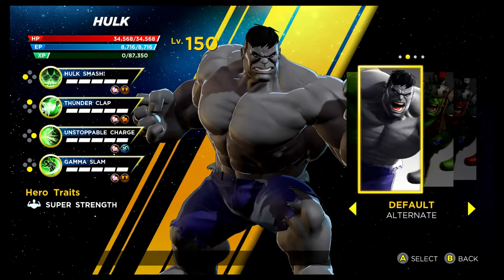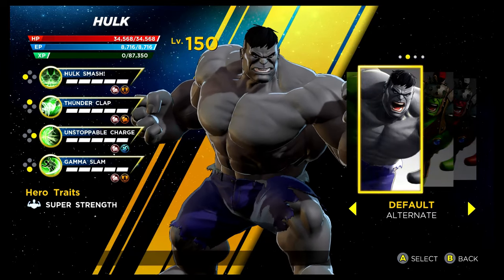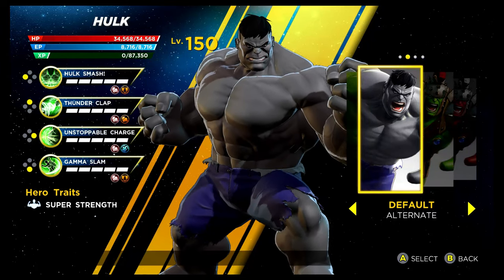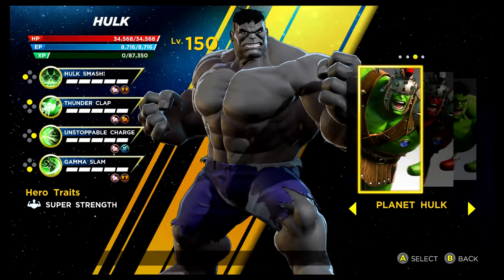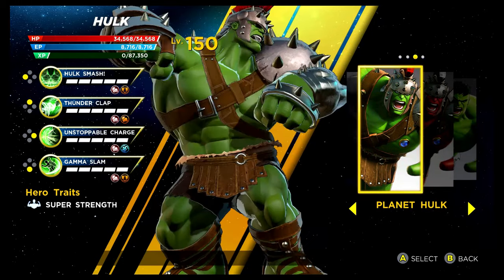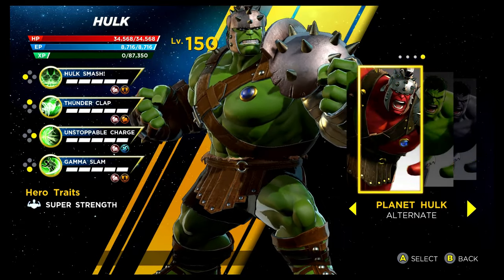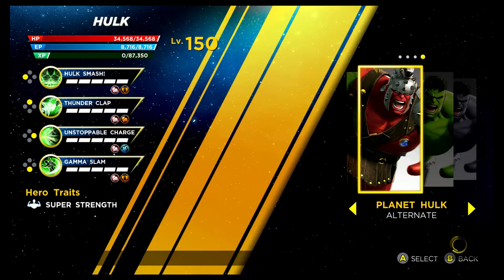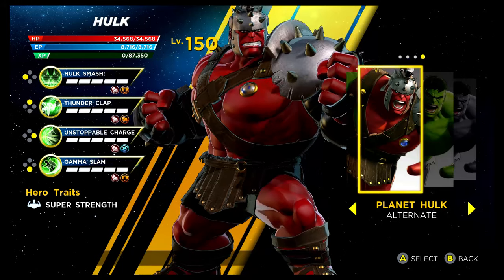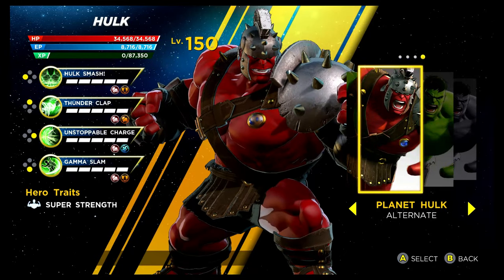We have Hulk next — again a very early costume that you will unlock, via the Gamma Infinity Rift. It's the Grey Hulk — this is the colour he actually was before he turned green. Then we have Planet Hulk via the Psy Infinity Rift — it's pretty difficult to get, but it looks absolutely amazing. Then you can get the Red Hulk variant via the Shield Depot. I like the gladiator look, but I don't really like the gladiator combined with Red Hulk — it doesn't really do it for me.